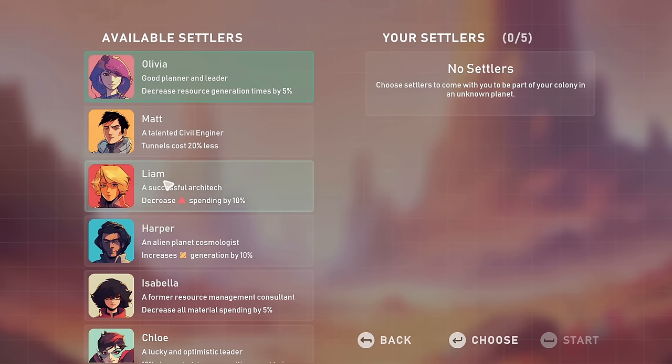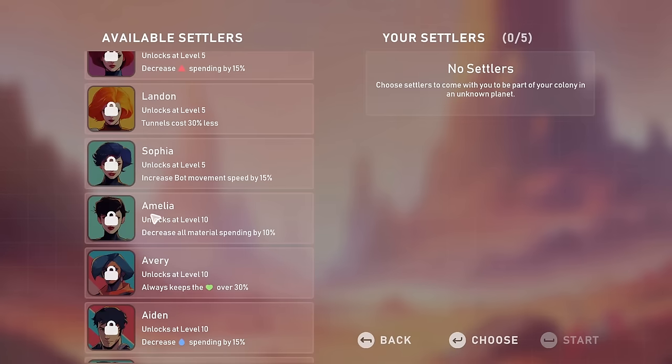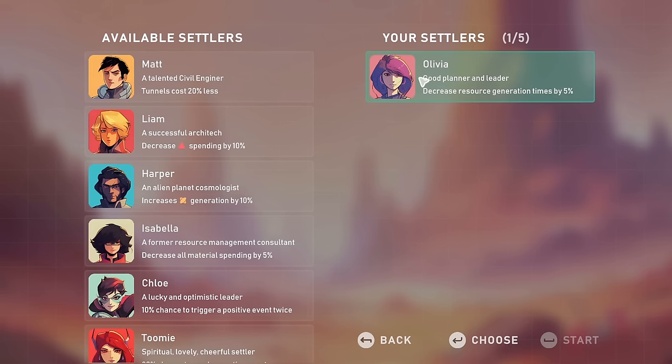We have Olivia, Matt, Liam, Harper, Isabella, Chloe and Toomey — everybody else is currently locked away. So we have to choose five from the seven available. We can choose Olivia — good planner and leader, decreases resource generation times by 5%. That seems like quite a good thing, and being a leader could be quite helpful. Let's provisionally pop Olivia in.